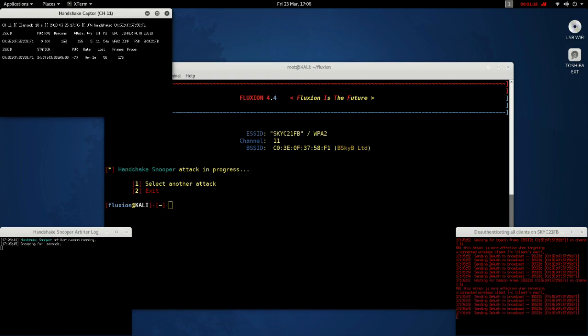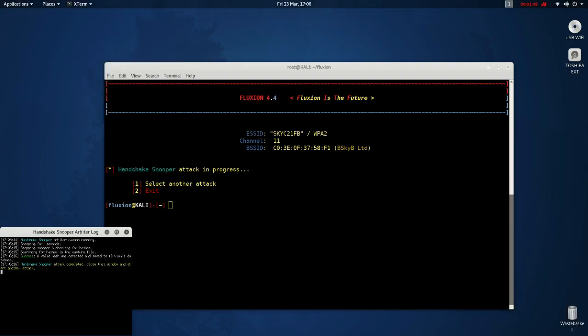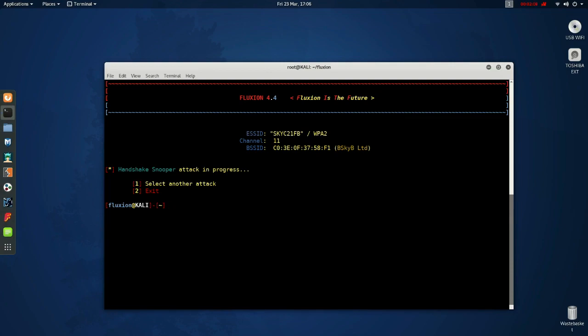Now you don't want to close this window. You want to wait for it to disappear on its own. On the window to the bottom left, it'll check that handshake and verify the hash inside it. Then it'll close its window itself and carry on.